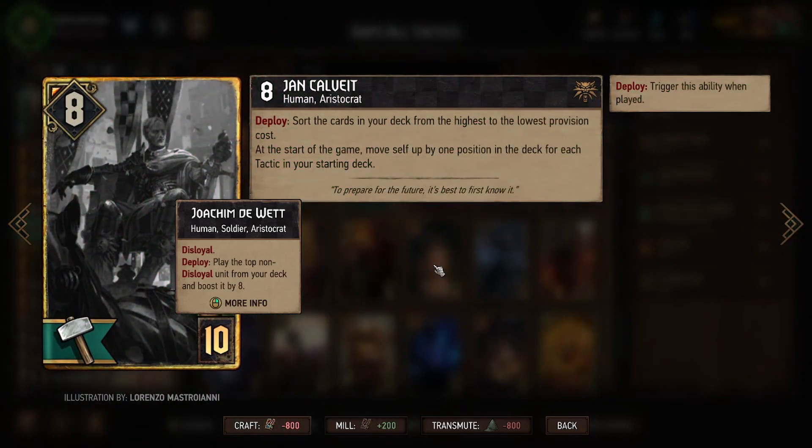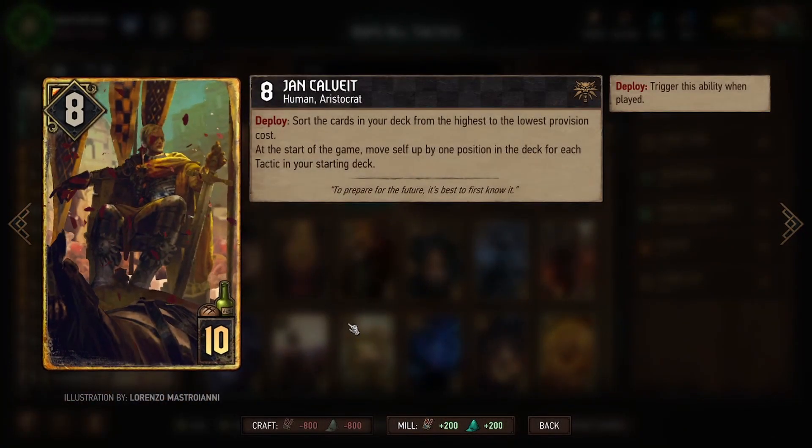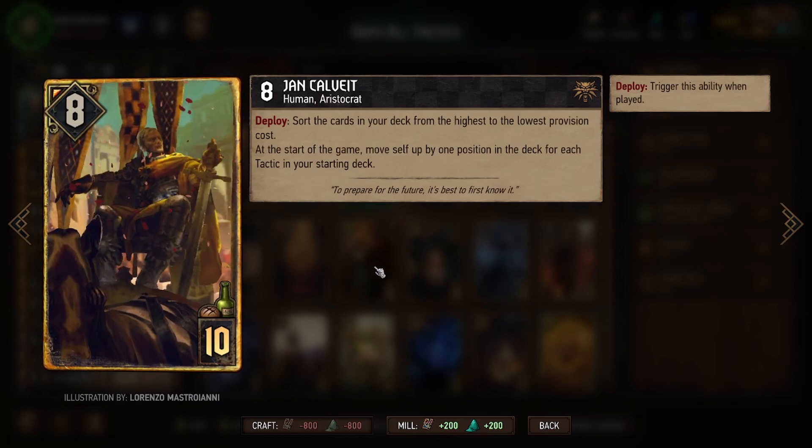This card on deploy sorts the cards in your deck from highest to lowest provision. At the start of the game, it moves itself up one position in the deck for each tactic in your starting deck. Here he is in all his beautiful glory, just being led through the adoring crowds — and frankly, I get it.